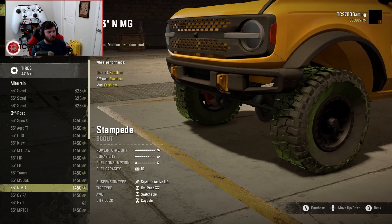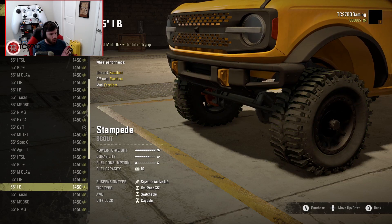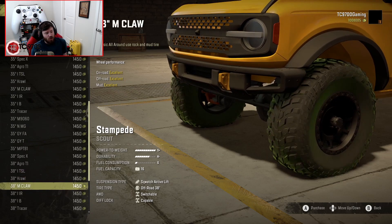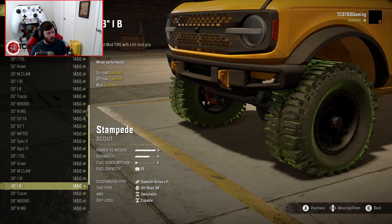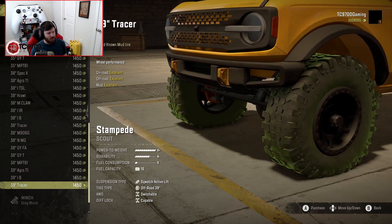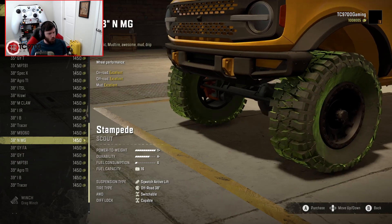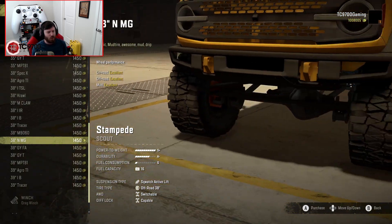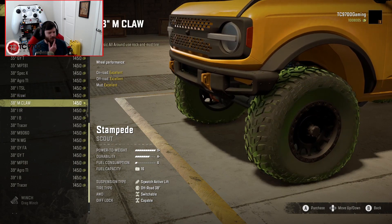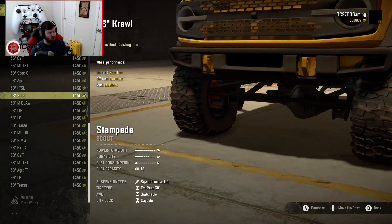I definitely want to make sure that we run the 38s, and as we go through the tire list, you guys can see there are so many different options no matter what kind of vibe you want for your build. I'm thinking we'll probably go with something along the lines of the Boggers, or maybe the BFG MTs. We could even go with an old school mud grappler style. The Baja Claws look so sick, but the BFG MTs look awesome - a properly classic rock crawling compound as well.